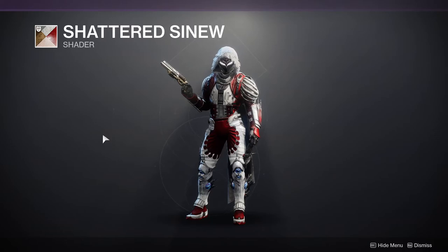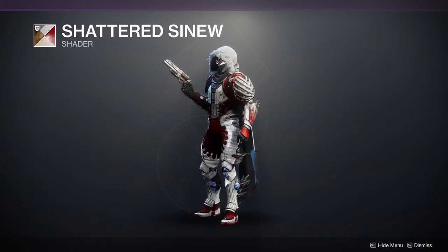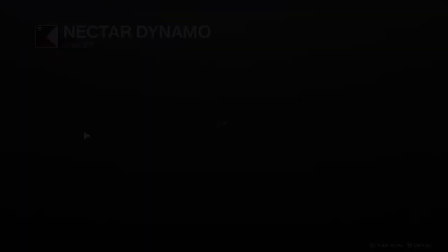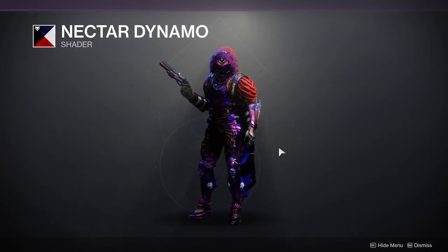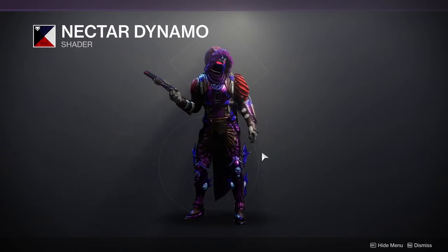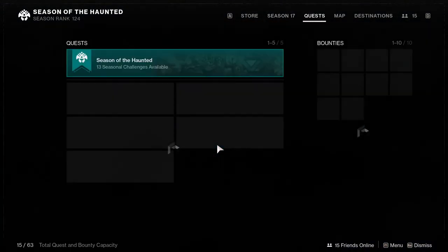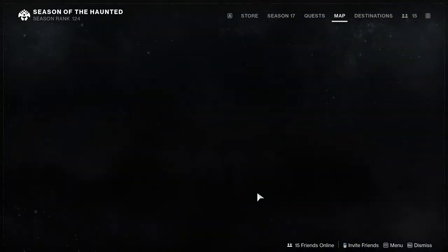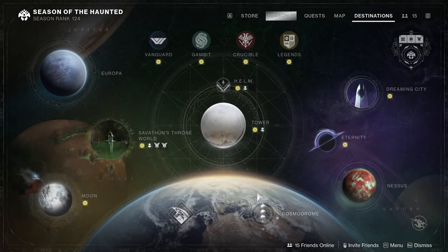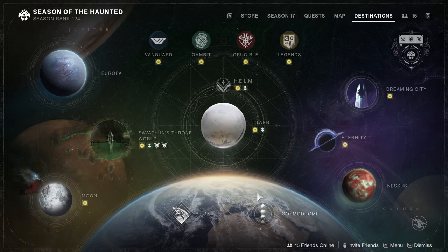Shattered Sinew is personally one of the best red-and-white shaders in the game — definitely recommend that one. And Nectar Dynamo is interesting; I always say I like it but I'd never actually wear it. Pick up whatever you don't have, and let me know in the comments if you like the seasonal challenges this week.